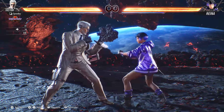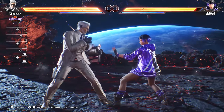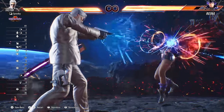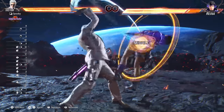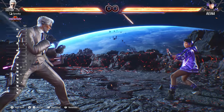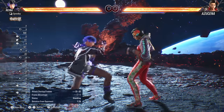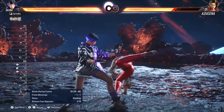Basic attacks are executed with the attack buttons: 1 for left punch, 2 for right punch, 3 for left kick, and 4 for right kick. You can also use directions — down-forward 1 is a basic mid attack, down plus 4 is a low, and down-back 4 also happens to be a low. You also have strings of attacks, like this down-forward 3-3-2 series. Most of these attacks require you to press the inputs in advance, but there are some special ones you can hit confirm. With Reina's 1-1-2 and her 1-2 from Sentai stance, you can check to see if the attacks have landed before finishing them.